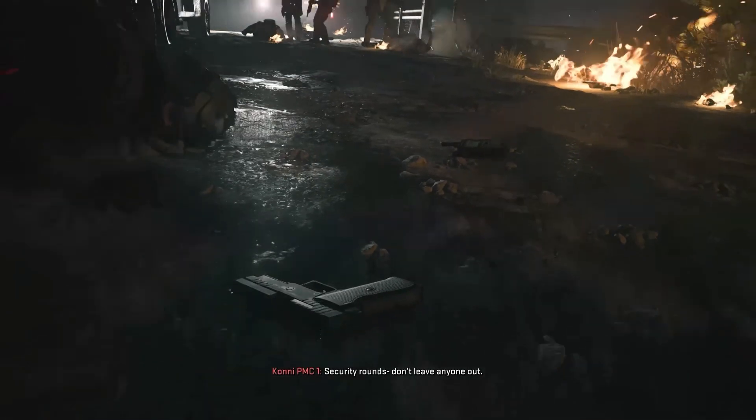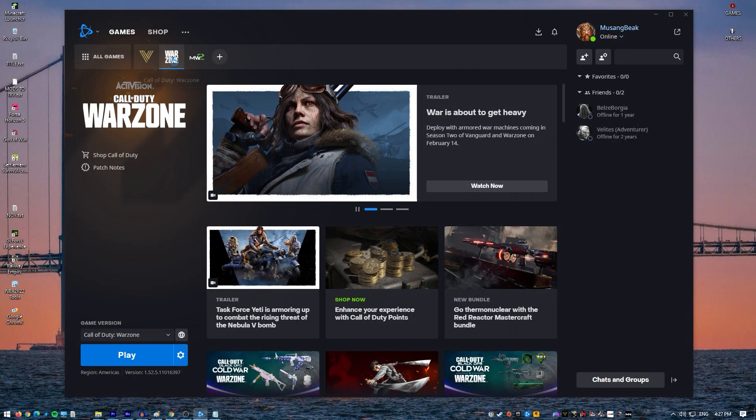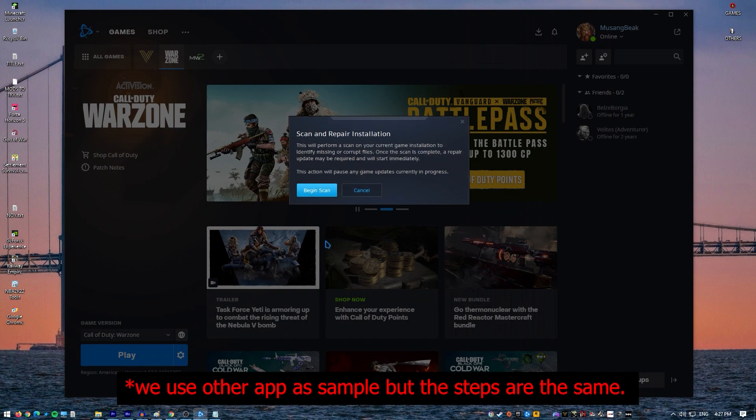Restart Steam and launch Call of Duty Modern Warfare 2 again. If you're playing the game via Battle.net, open the Battle.net app, find the Call of Duty Modern Warfare 2 icon and open the game, select Options, select Scan and Repair, then click Start Scan.